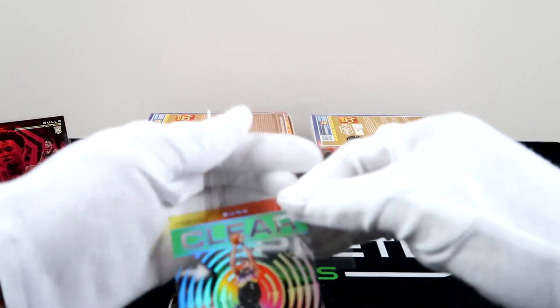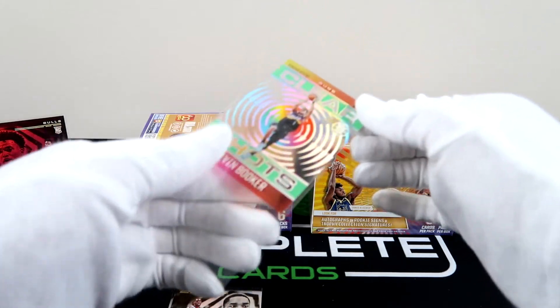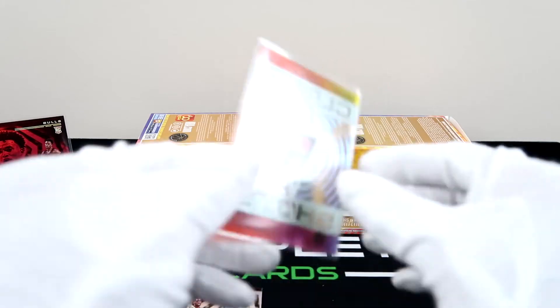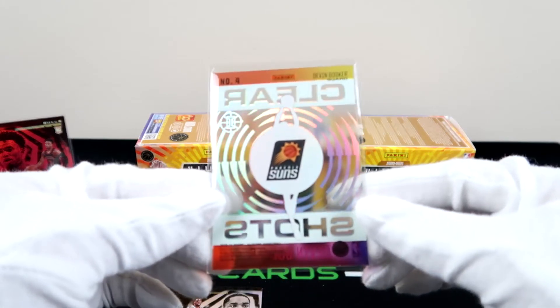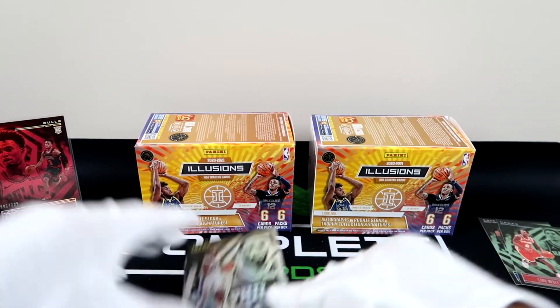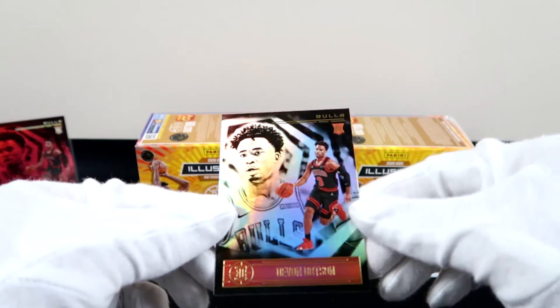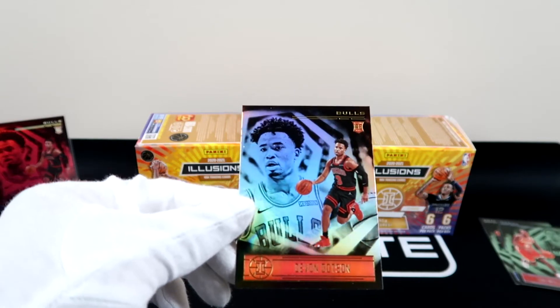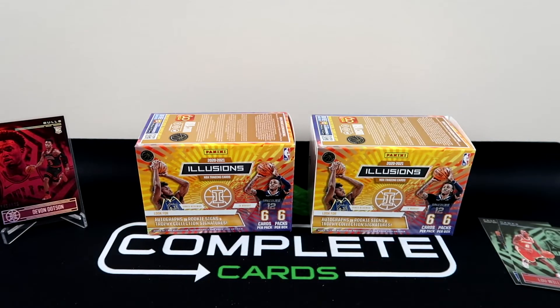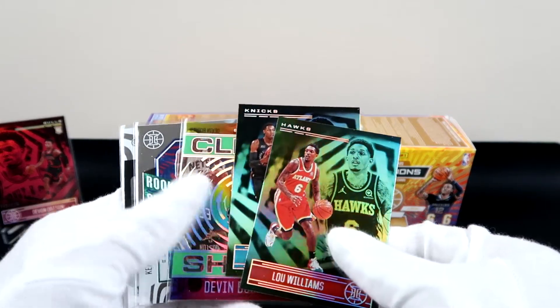I'm sure he got fouled and went 10 for 10 from the free throw line on that game. This box had a lot — more inserts for sure — definitely didn't have that ruby parallel, but that clear Devin Booker looks good. Shake Milton, and who is our rookie? LaMelo! It is Devon Dotson — that is hilarious! We had the other Devon Dotson ruby right there. Let's do a recap — grab these real quick.